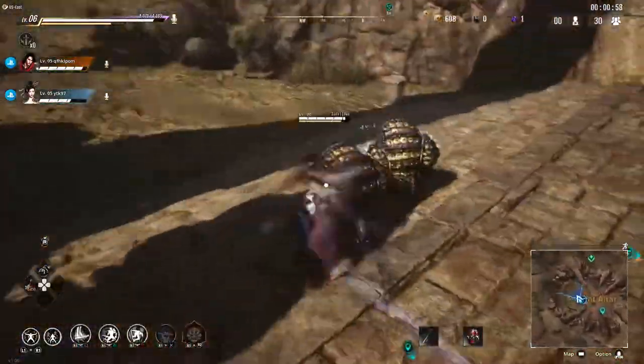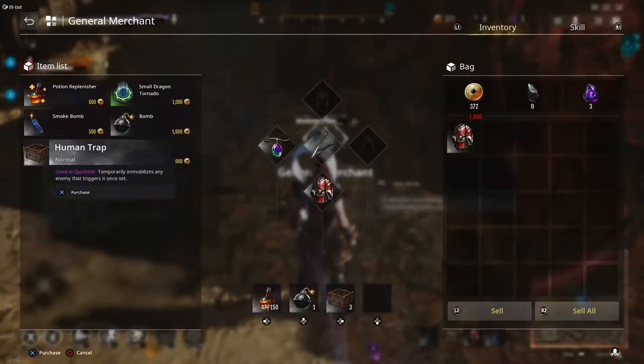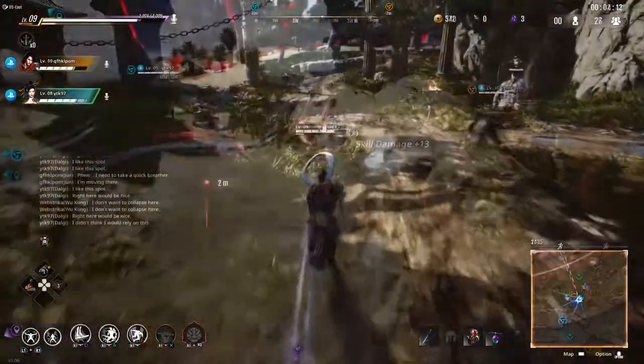Once you've got both your level and your gold up, you're going to want to head to the merchant. You can find the merchant by opening your map and heading to the satchel-looking icon. Once you're there, each trap will cost you about 500 gold.